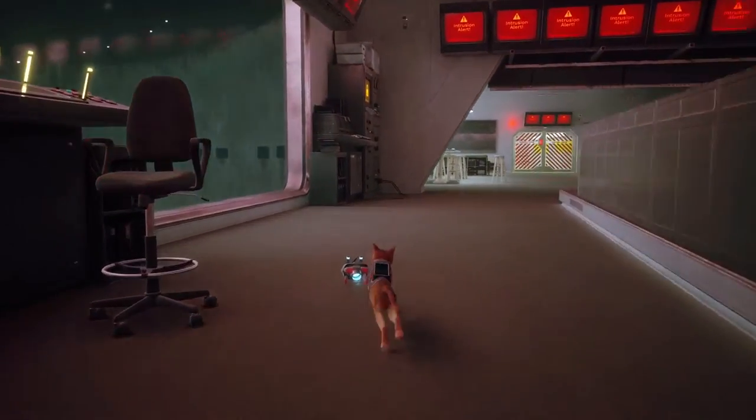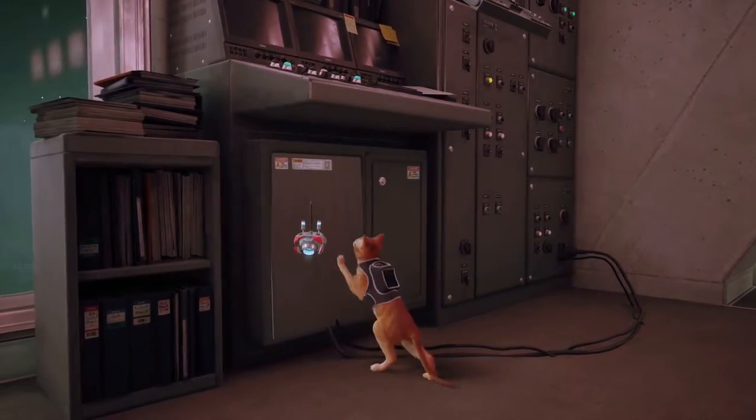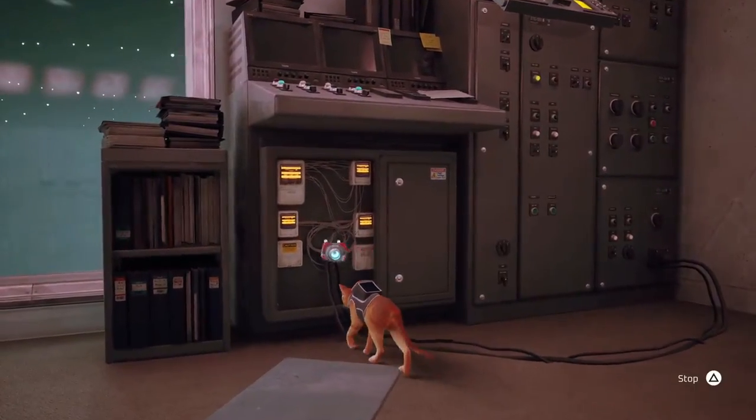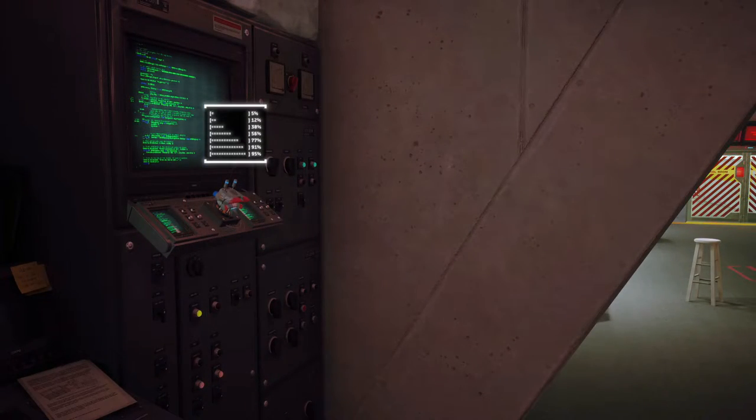The second lock can be found on the right side of the huge windows. This one is simple — just interact with the metal plane and it should pop right off. Repeat the previous steps by scratching and hacking, and that should get rid of the second lock.